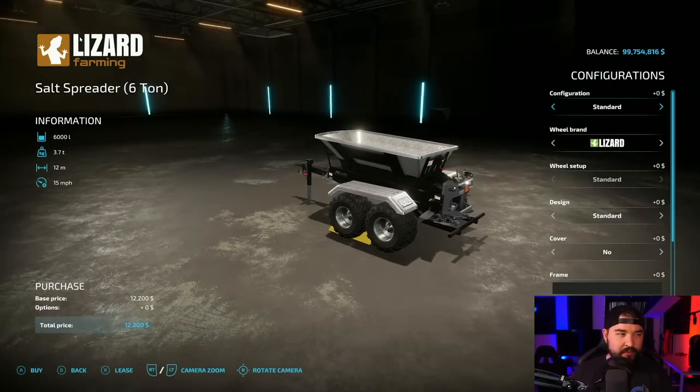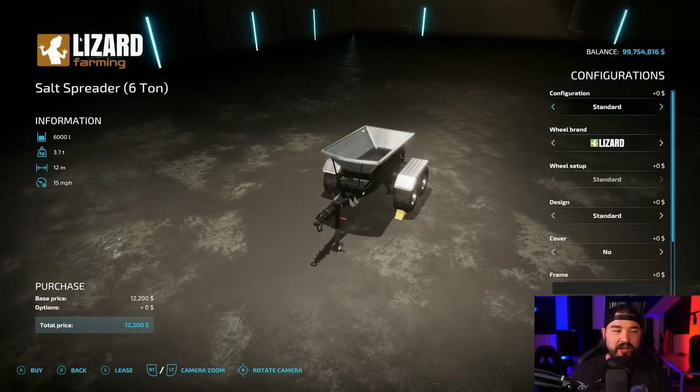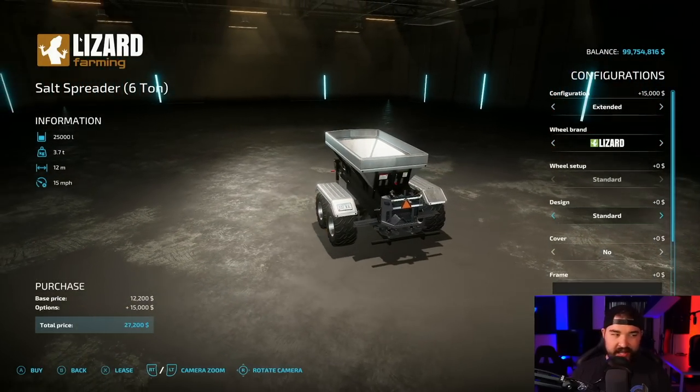Winter equipment — go to the Tia Lizard Farming Salt Spreader Six Ton. With this, you can do 25,000 liters of salt and you can spread the heck out of it.